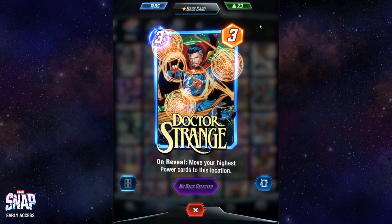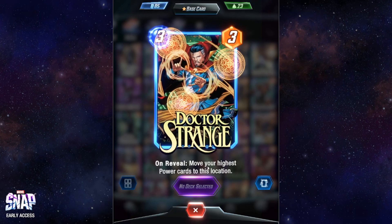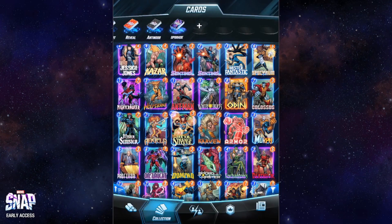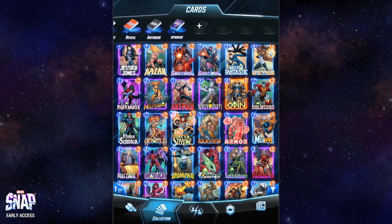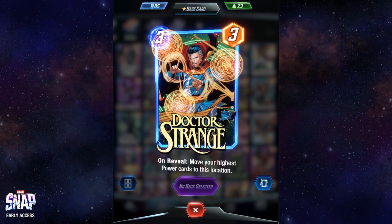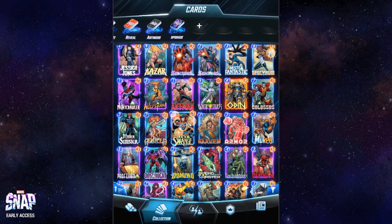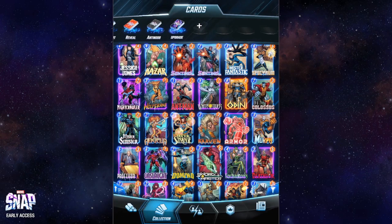Doctor Strange is the first real movement card in this review. On reveal it moves your highest power cards to this location. It's a good card if you master the movement mechanic, but unfortunately I'm not there yet. I've seen some nice players using this card very effectively, but I never really managed in my first week of play. I have mixed feelings — I think if I really get how to use it properly I'll start liking it, but for now I just use it the bare minimum to upgrade it.